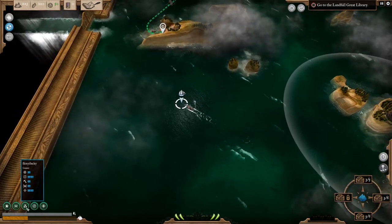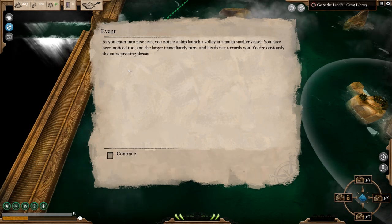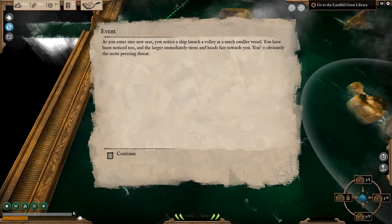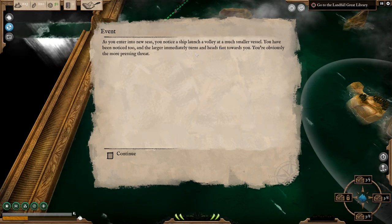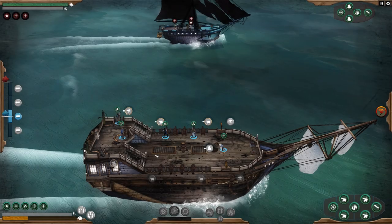You can see on the left-hand side we've got the crew with different skills, the overall health of our ship, and there's an event. As you enter into new seas you notice a ship launch a volley at a much smaller vessel. You've been noticed too and the larger ship immediately turns towards you — obviously a more pressing threat. This is where we're going to the combat side of the game — let's see how well or not so well we fare.